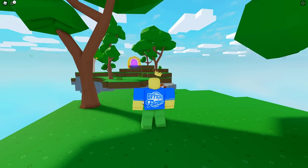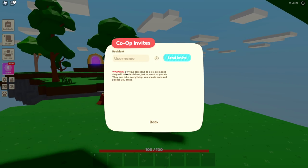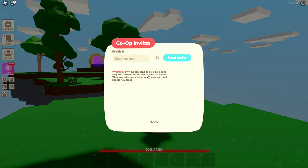Here we are from scratch once again. Right here: co-op invites. So you can send an invite right here. Warning: inviting someone to a co-op means they will own the island just as much as you do — they can take everything. You should only add people you trust. Wow, okay, this is interesting.